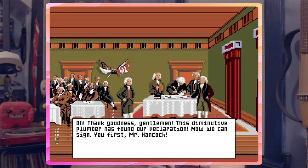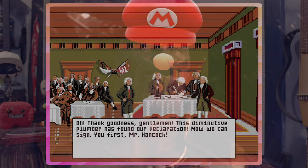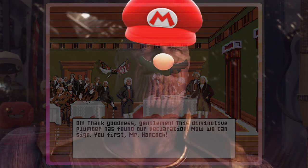So after talking to three whole people and somehow stumbling across enough clues to find his way to Independence Hall, Mario gives the declaration to Thomas Jefferson. He can finally rest and watch the sun rise on a grateful America. I can't help but feel that this game may have been a little lax on the historical accuracy, so let's check out something a bit more serious.